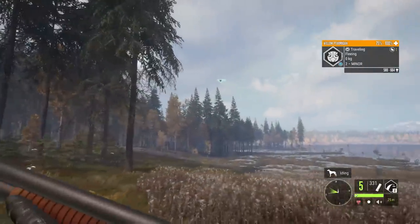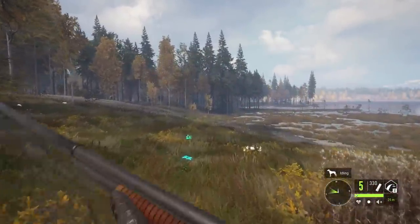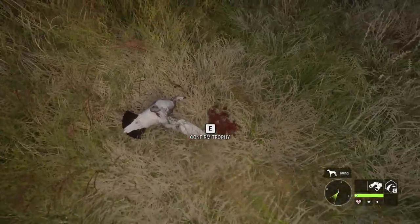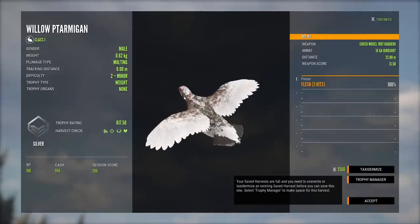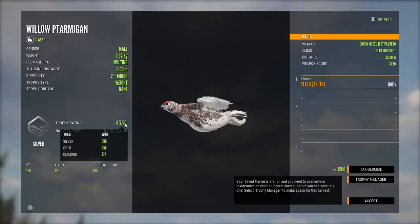Ptarmigan, without a doubt, make it pretty tough, because we do have to shoot those out of the air to get the proper score. That one fortunately waited to flush, but there was a female in there — it must have flushed from 90 meters away. There was no shot at getting that with the shotgun, but I heard the male warning call so I wanted to continue going. And of course that is just a silver — diamond is 772, and again, they're scored by weight.